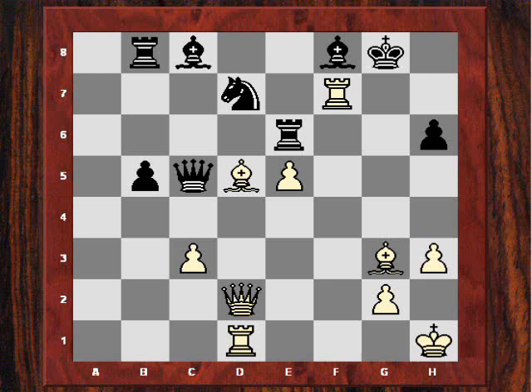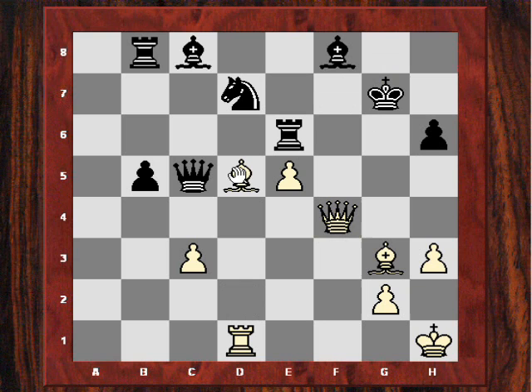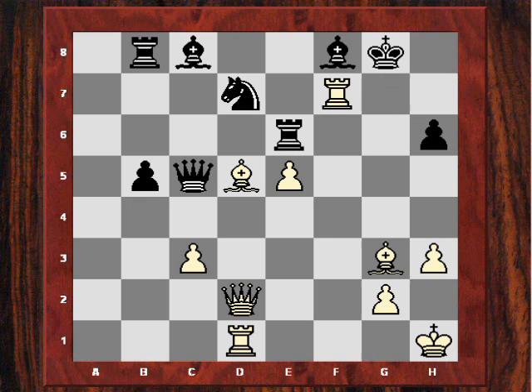Adams played Rxf7 — drawing Topolov's king out. Because if king takes, Qf4 check, and this rook is dropping off. After say Kg7, Bxe6 and white is just winning.